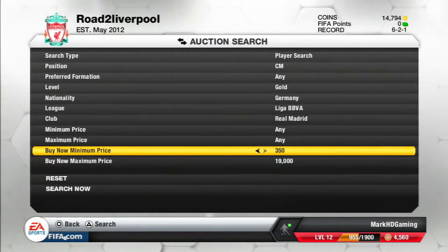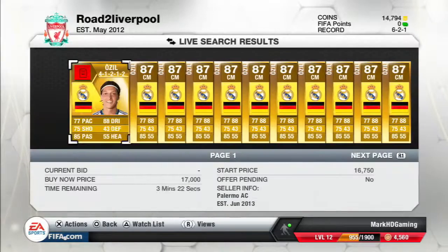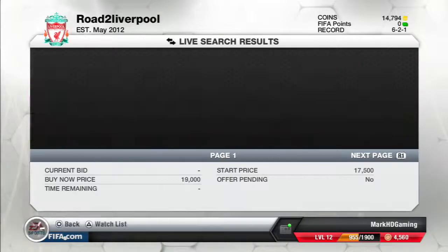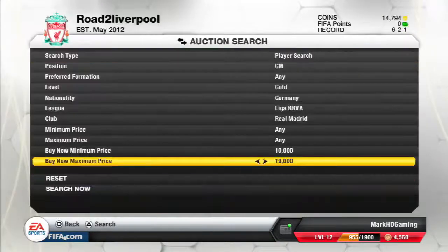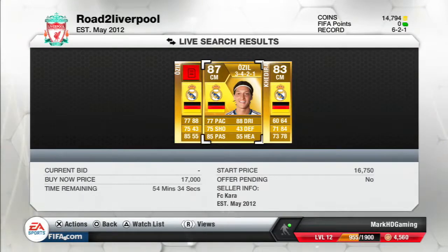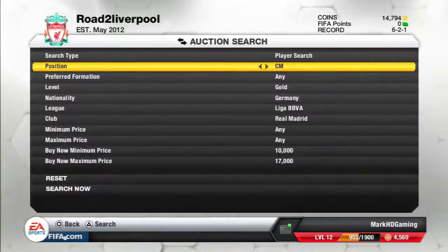That just shows you how one night a player's price can rocket sky high. I'll throw the filter up to about 10,000 minimum buy-now — some academy cards should filter out. Put the minimum to 10,000 and see if there are any around 19,000. Yeah, 7,250 does seem to be the kind of minimum bid. Let's see if there's anything at 17,000. So 17,000 is the cheapest Ozil on the market right now.